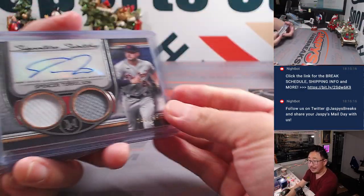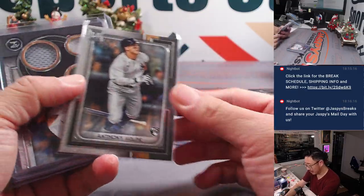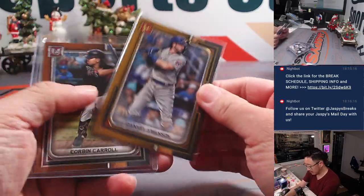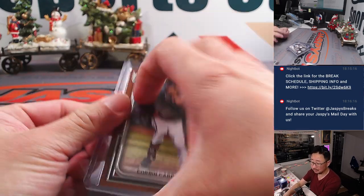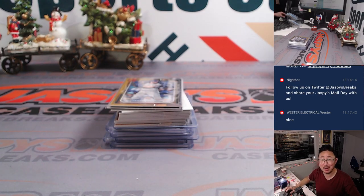Alright, there you have it Ron — not too shabby at all. Got the Torkelson, the Jenkins, the Alcantara, the Volpe rookie card, some Dodgers, Dansby and a Corbin Carroll. Not bad. There you go. Thanks for getting in. I'm Joe — I'll see you next time Ron. Bye bye.